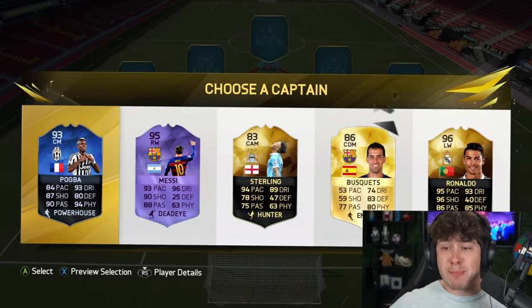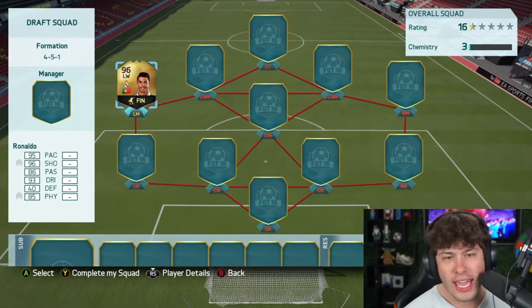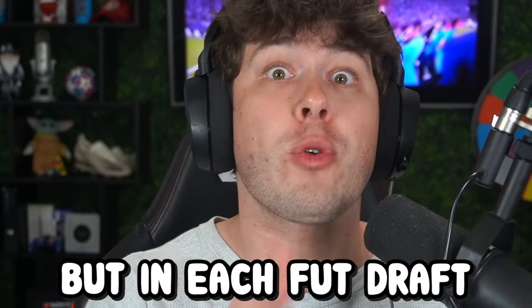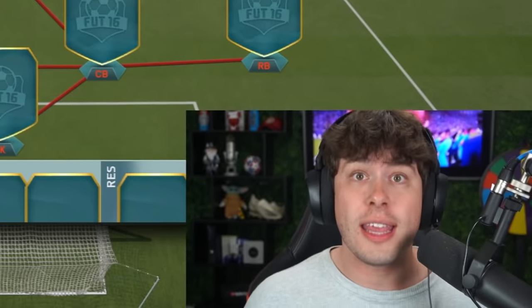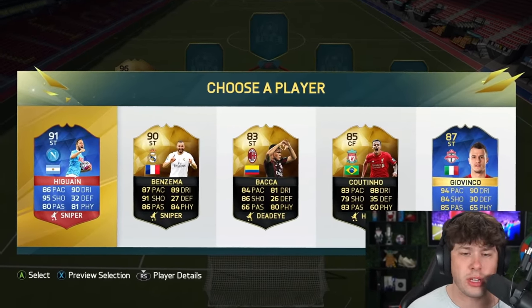Let's start by getting him as our captain. Yes, come on, Cristiano! 96 overall, he fits perfect at left wing. So not only do we have to draft Ronaldo in every foot draft, but in each foot draft we're going to have a specific challenge. For FIFA 16, our challenge is going to be to build a full La Liga foot draft. The goal is to get as much chemistry as possible, along with rating.